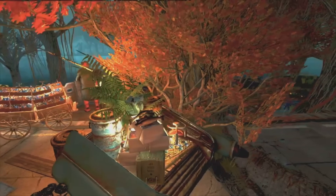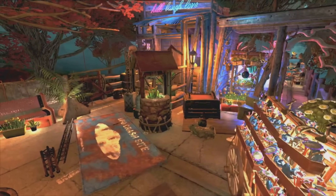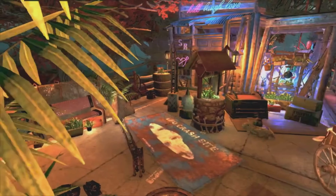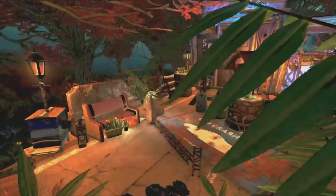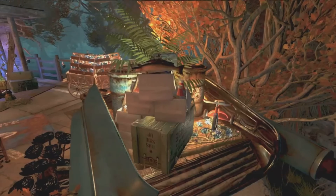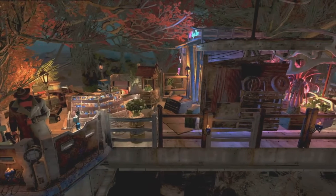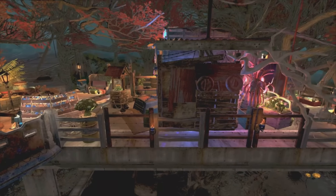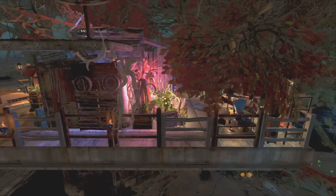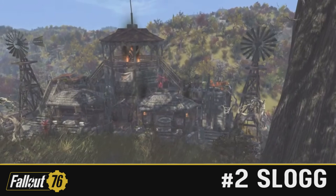It really does fit in well with the road in the area. The little shack slash living area there is the treehouse prefab, and again it's a really clever use for it — fits in really well with the overall theme. The build is really cleverly done, really well put together, and your deco, Bunny, as always is on point. Thank you very much for entering this week — congratulations on the number three spot. In the number two spot we have Slog 5533 with the raider fortress camp.